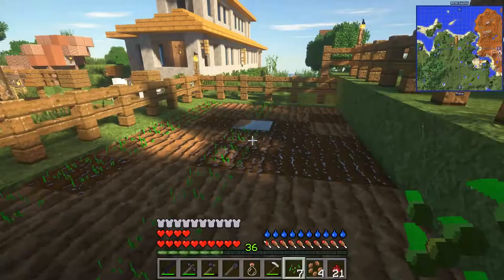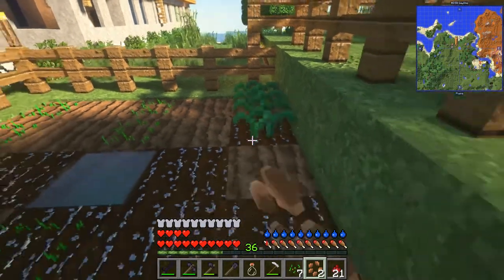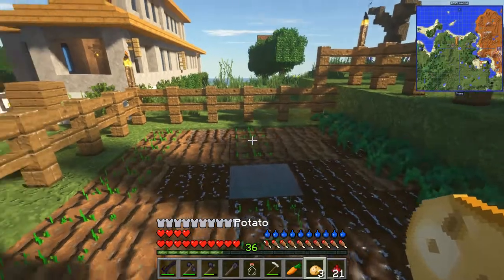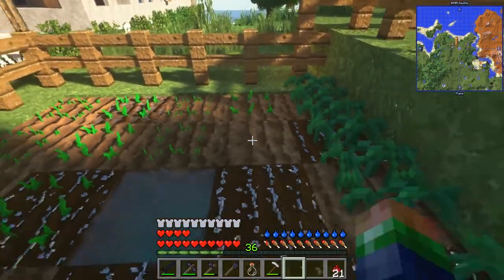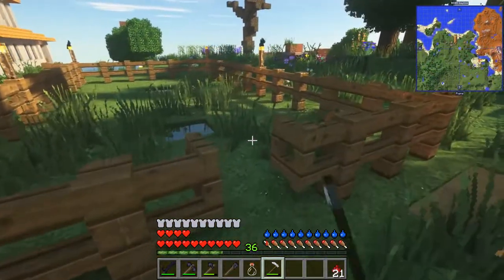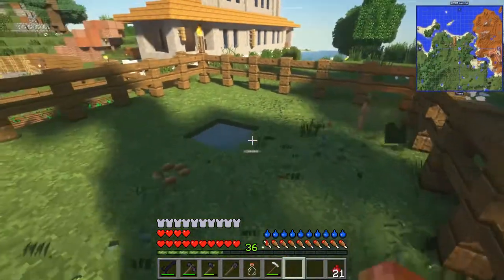I'd like to place the hemp along the back here. I don't have a lot of it so we're gonna just have to let it kind of grow as we go. Then I think we'll do potatoes and carrots in here — potatoes here and carrots will go here. That's a start for right there.